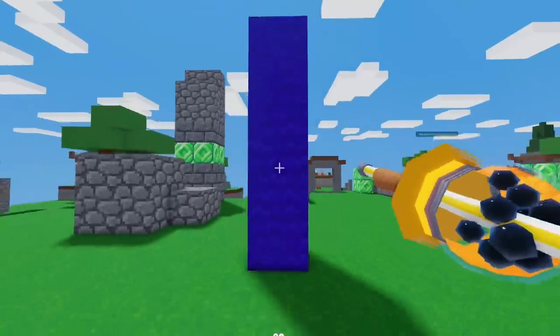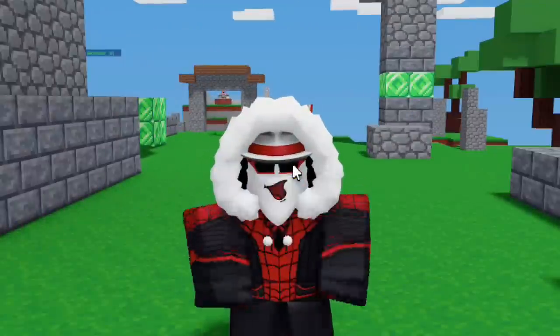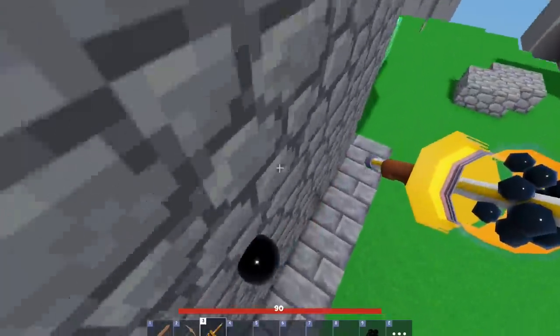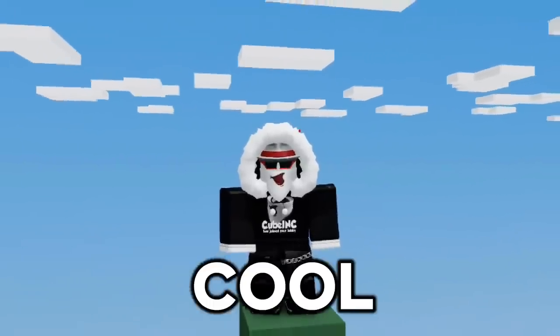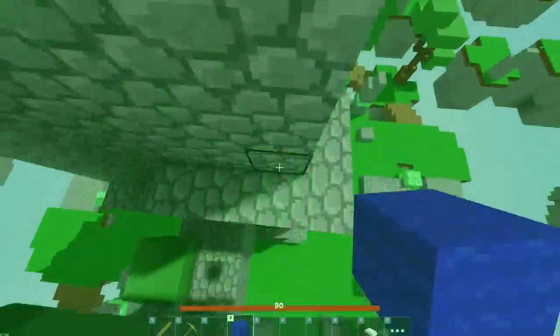Number 10. With the Bulba Launcher, you can actually climb walls, kind of like Spider-Man. Shoot the Bulba at the blocks and you can use them as little platforms to jump on. It's not that useful but it's pretty cool. I'd rather use the invisible block glitch because it's much cheaper.